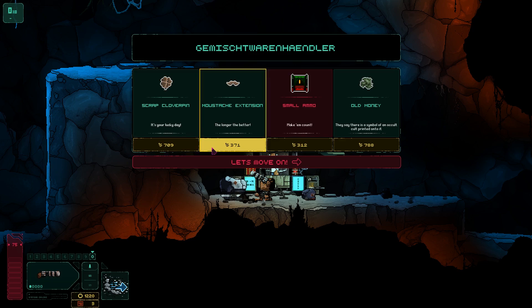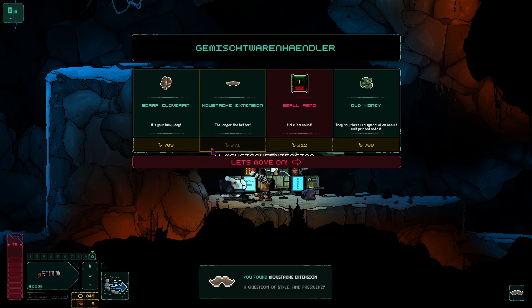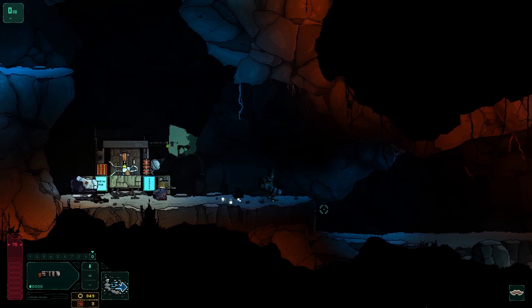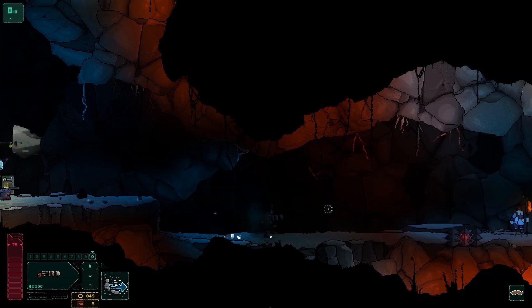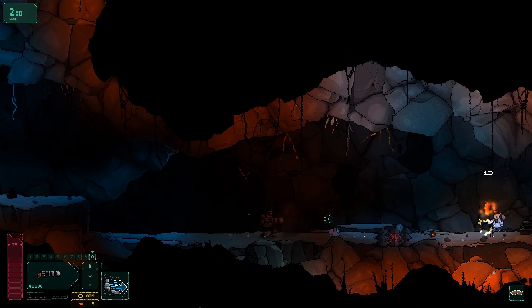I've got over a thousand scraps, so let's see what I can buy. I can buy any of these, actually. Don't want ammo. Don't want some old money. A moustache extension, and a scrapped clover. There's no weapons here! I'm not sure what that does to be honest, but I'm sure it's useful. Has it sped up my gun? I don't think it has.